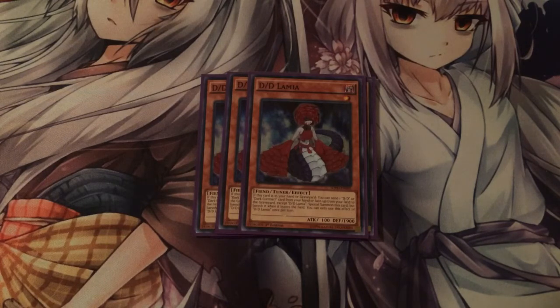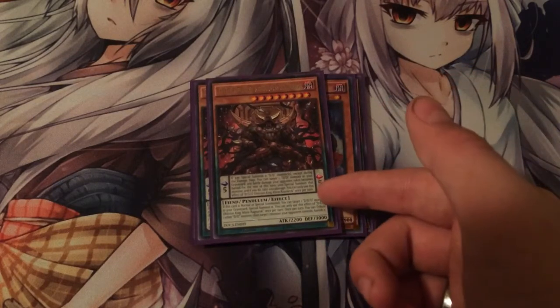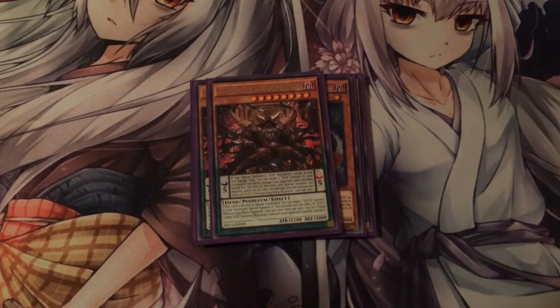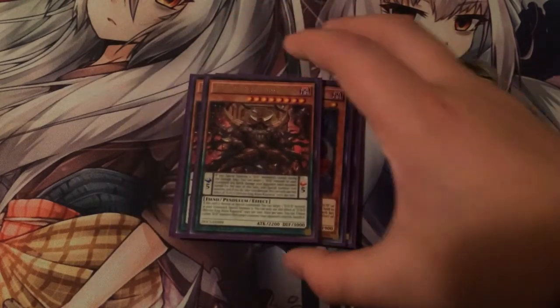Next, you run two DD Oblivion King Ragnarok. He's really good. Whenever you normal or special summon him, you can special summon another DD from your graveyard. So if you just normal summon him and have another one in your graveyard, you can special summon it, then use that one's effect to special summon yet another DD monster. And it's not a once-per-turn effect, so you can do it as many times as you can get him back on the field.